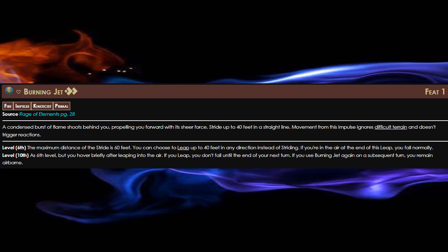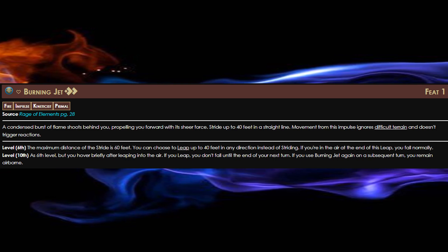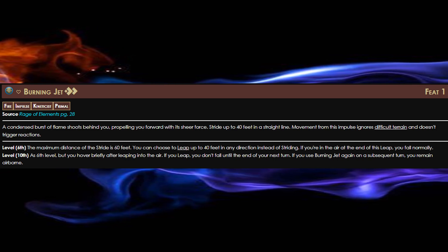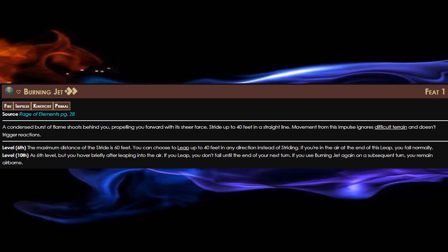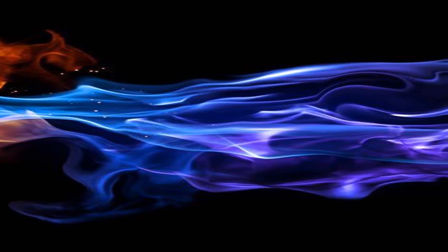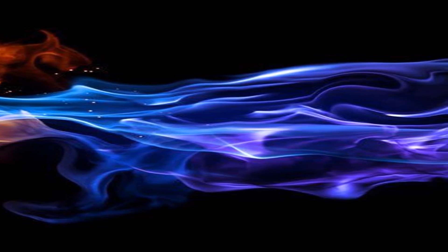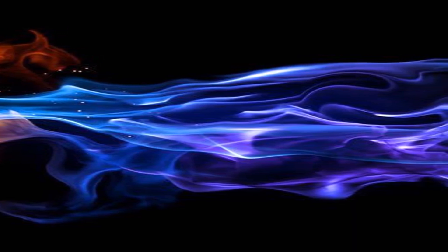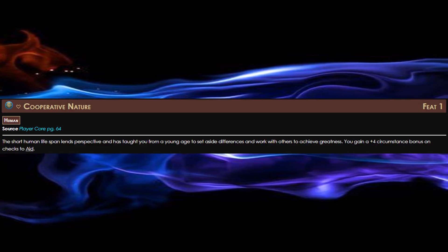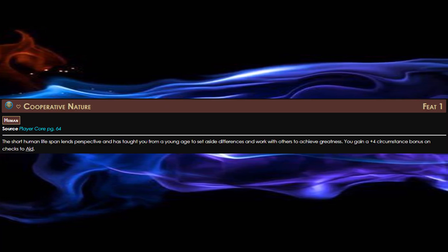For our Fire Impulse at level 1, we're going to take Burning Jets. While this build can do melee Kinetic Blasts, it's better off using range. So if we can get away from enemies that are right next to us, all the better — especially if we start right next to one. For two actions, we can stride 40 feet, and not only that, but this ignores difficult terrain and doesn't trigger reactions. For our Ancestry Feat at level 1, we're going to take Cooperative Nature — plus 4 on aid checks.